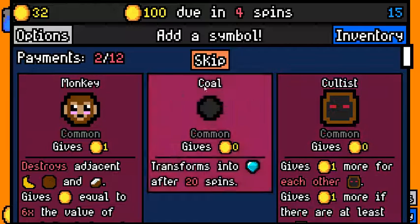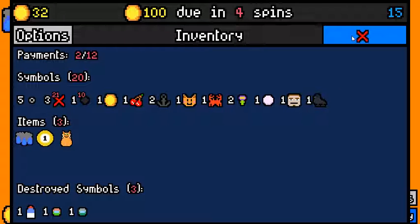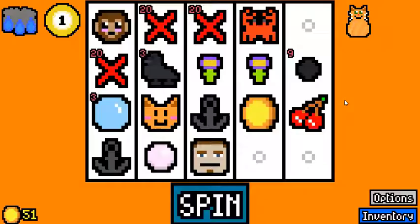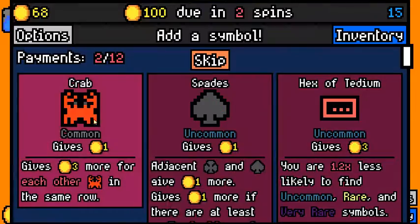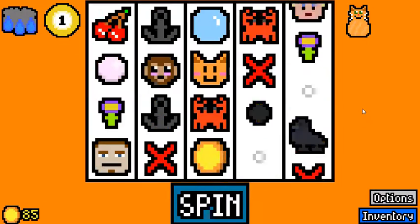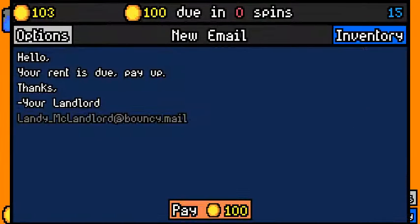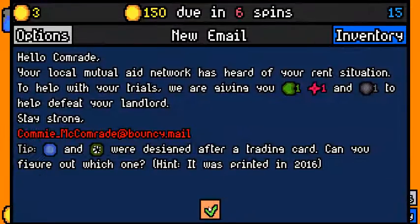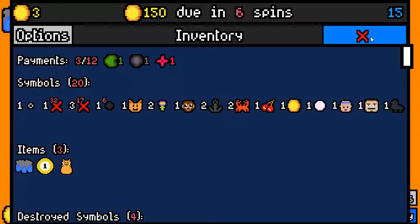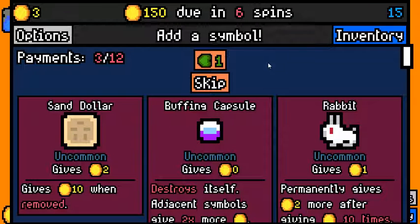Yeah, we can't afford a coal at this point. Monkey doesn't help us. I'm gonna grab the monkey anyway because we need something, but this is so bad. I think we might have lost this one. I'm picking up the crabs to try and high roll this. We made another rent so we're picking up some things that can be good later — the dame can be very good later. A rabbit is a one value symbol for now but we need it to do good stuff.